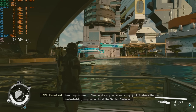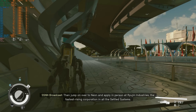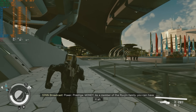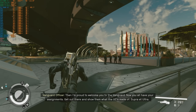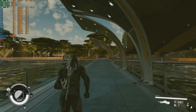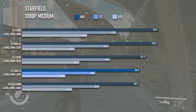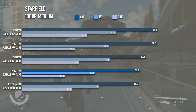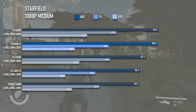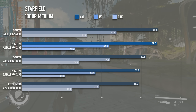Notoriously demanding on both the GPU and CPU, the only chips I've tested that can hit a stable 60 fps in Starfield's New Atlantis are higher-end, more recent-gen models like the i5-12400F and Ryzen 5 7500F, so it's no surprise that the 1660 V3 falls short of the mark. The average is just under 60, and 1% lows only linger in the 30s. With the overclock, things are dramatically improved, with the average gaining about 15% and 1% lows increasing into the low 40s.